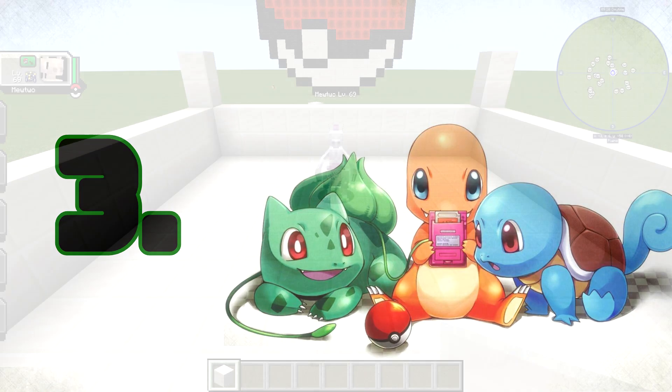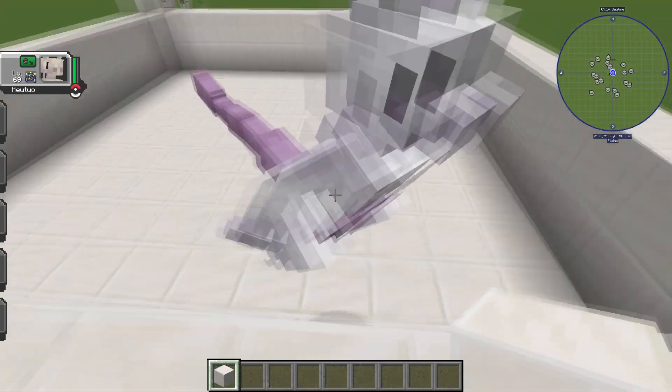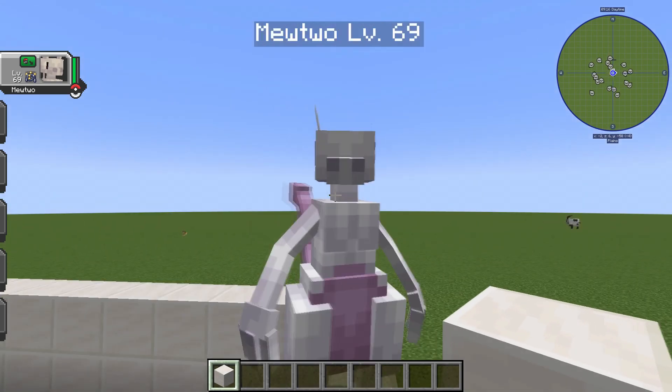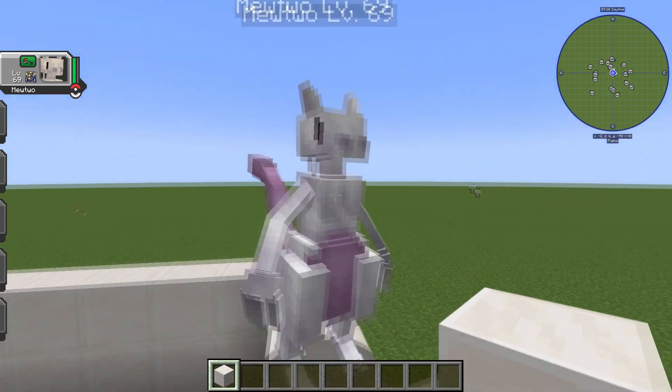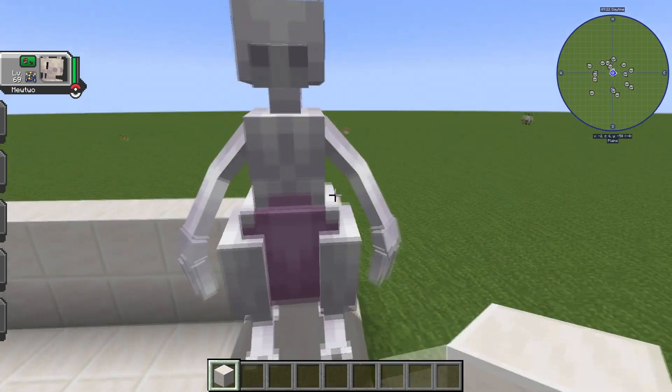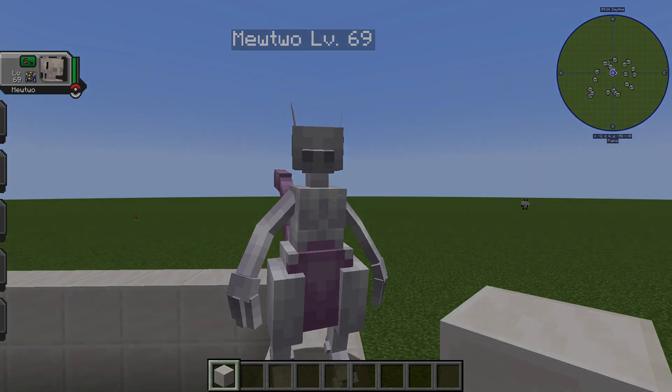For number three, we are going to have Mewtwo — the super strong Mewtwo. Look at him, he also floats. Really, really cool. There are better ones out there, but I just have to have Mewtwo on here. He's just such an iconic Pokémon and I think they did a great job here in Kabumon. Number three: Mewtwo.